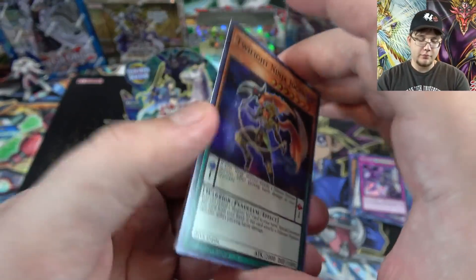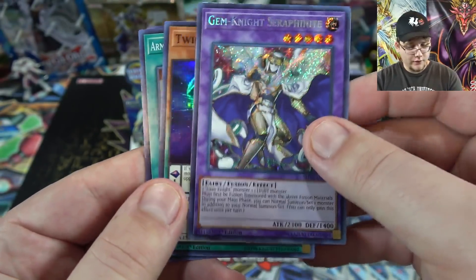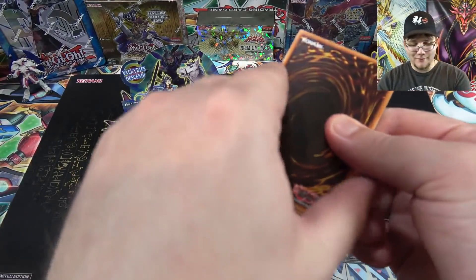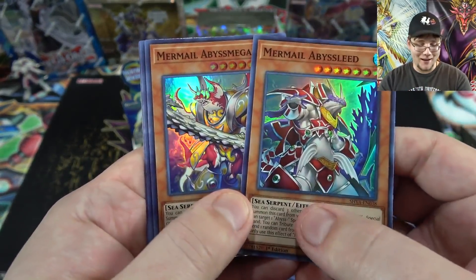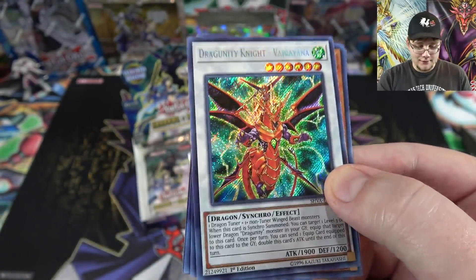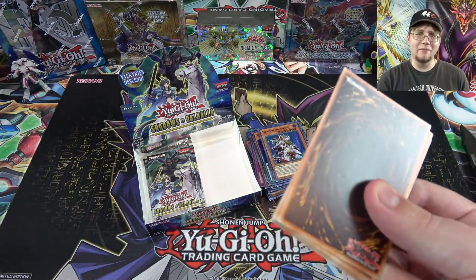Getting down to about the last quarter of the box. More ninjas, Flare Scarab, Seraphonite — I think that might be getting close to a playset. Advanced Dark, Cyber Dark Impact, and another Varayne! I want to get a playset so I'll take it. I feel like I got a good box — I mean I got two Alistairs, that has to be really good.